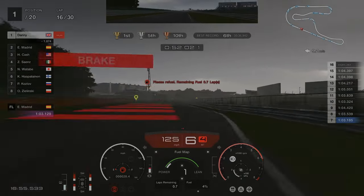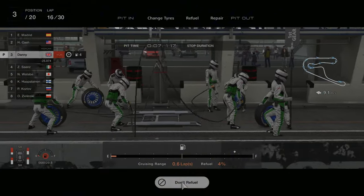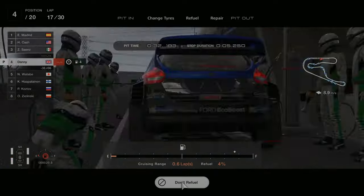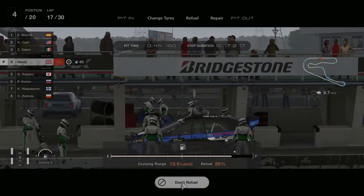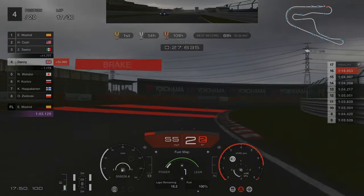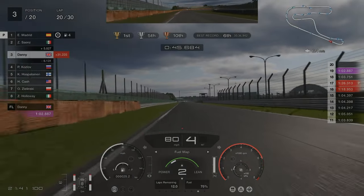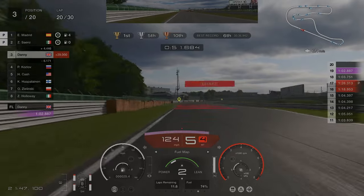We're now on lap 16 and coming in for our first pit stop. We're going to change our tires and fully refuel the car. After the pit stop we've come out in P4, around 35 to 36 seconds behind the leaders. We do reduce the gap by around five seconds, but it doesn't matter because the front runners are now coming in for their final pit stop and we're just going to breeze past them.